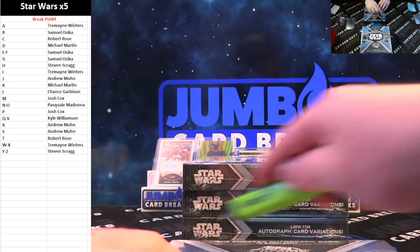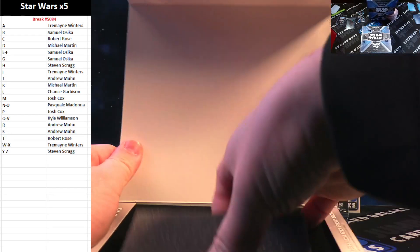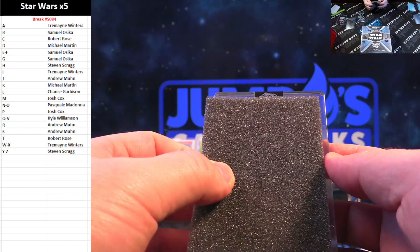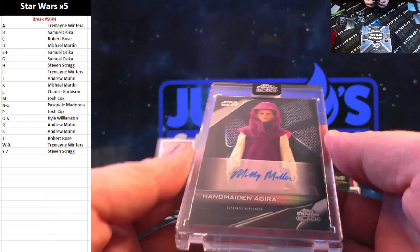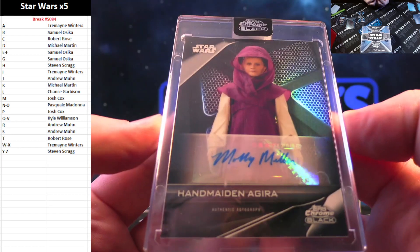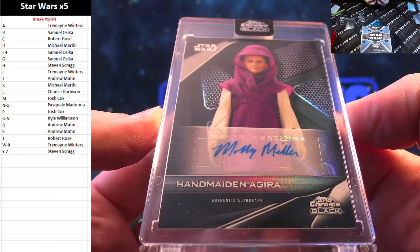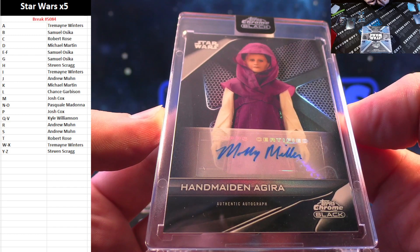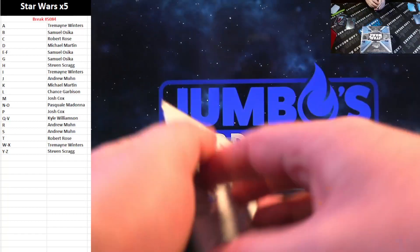Box two — pack and our ink, good luck on the auto. Another base auto. Handmaiden Agira for the H spot — Steven Scrag on the auto. Handmaiden Agira. You get an auto there, Steven. Parsing on your letters there man, and you get an auto.